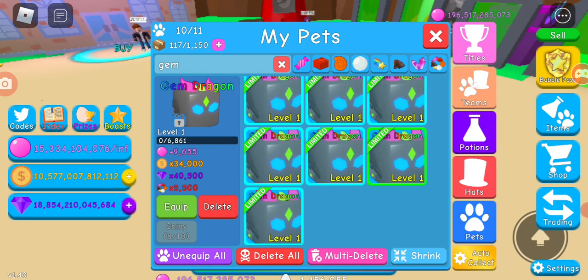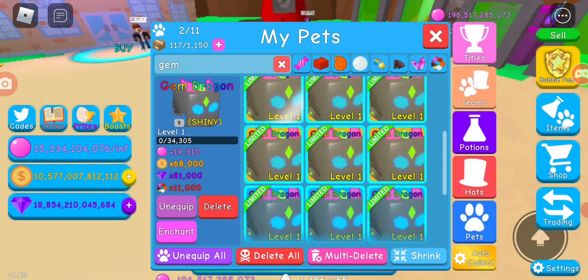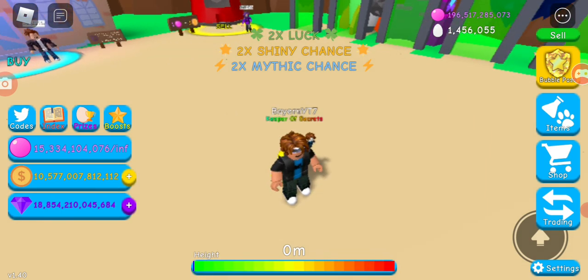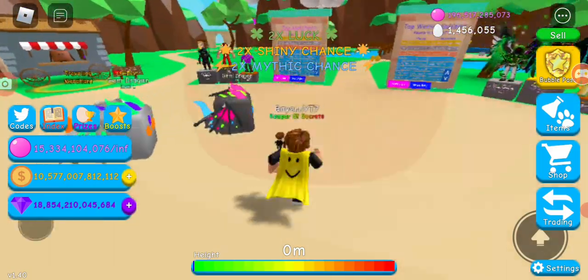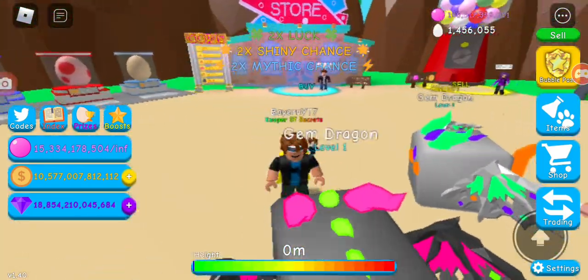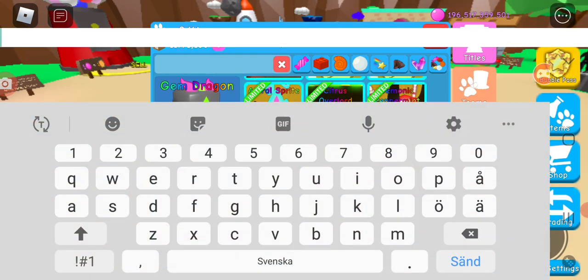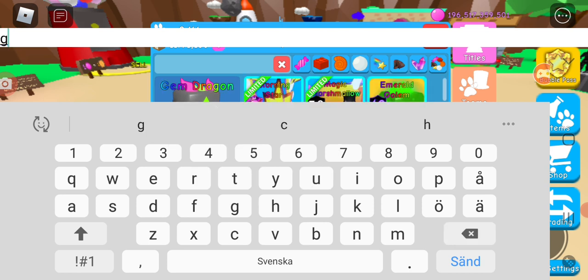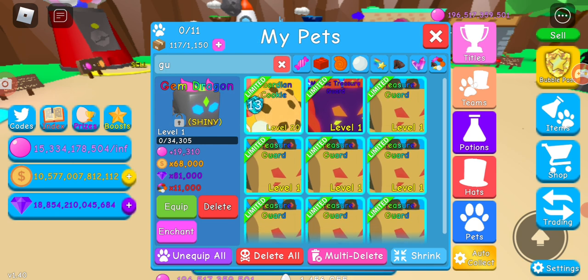Now I'm gonna show you tier two as well. I'm equipping one obviously. I made a shiny Treasure Guard and traded it away, but I'm gonna show you the results. I'm also gonna show you what I've got on my alt after.